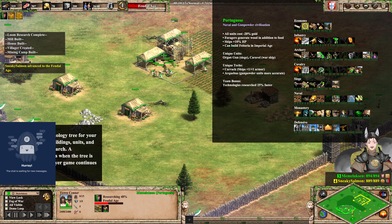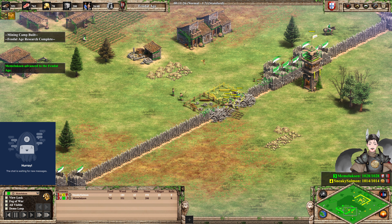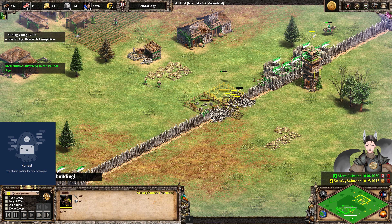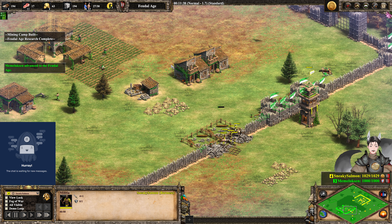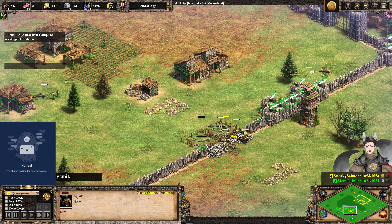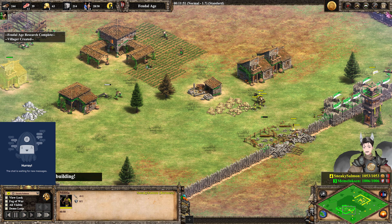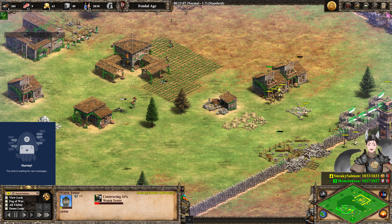The Portuguese tend to do great in Arena maps. Naval and Gunpowder civilization. All units cost 20% less gold. Can build a Feitoria in the Imperial Age. Unique unit is the Organ Gun — I'm not a big fan of how they did the rework. They should have made it more of a counterpart to the Mangudai, in my opinion, but it's not. Unique technologies are Carrack and Arquebus. Gunpowder units fire more accurately. Technologies also research faster.